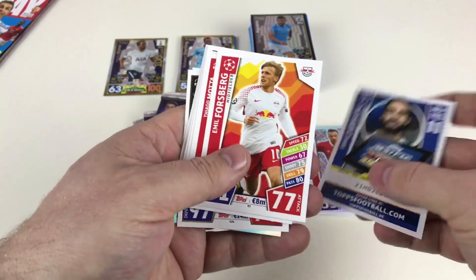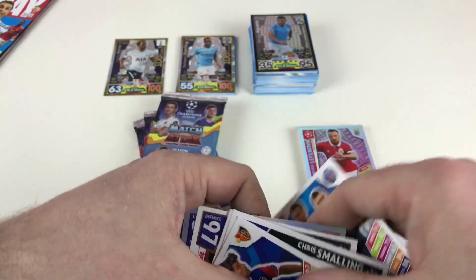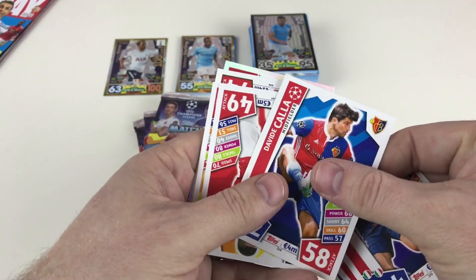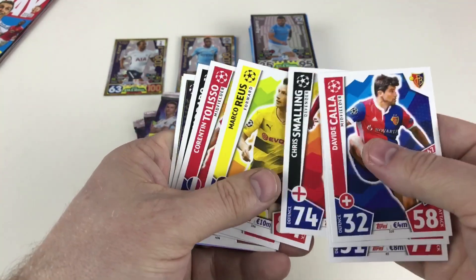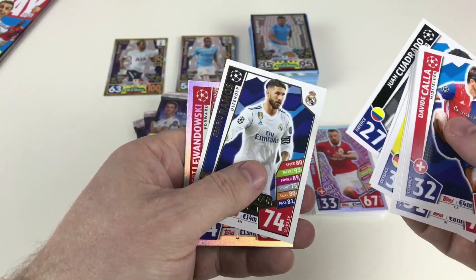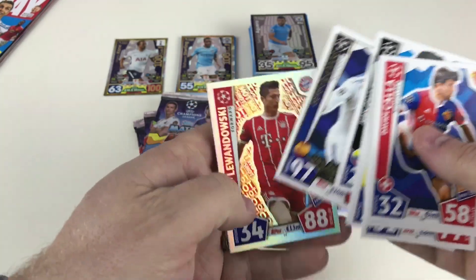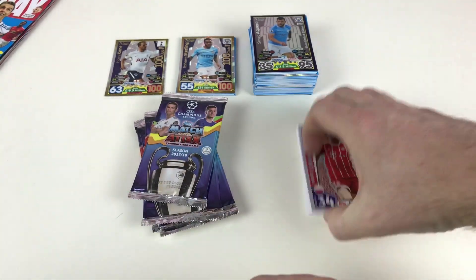We've got Dani Carvajal, Emil Forsberg, Thiago Motta and Marco Verratti midfield duo, David Alaba, Chris Smalling, Marco Reus, Corentin Tolisso, Juan Cuadrado, Sergio Ramos UCL All-Star 11, and then a Lewandowski hotshot card — pretty cool.